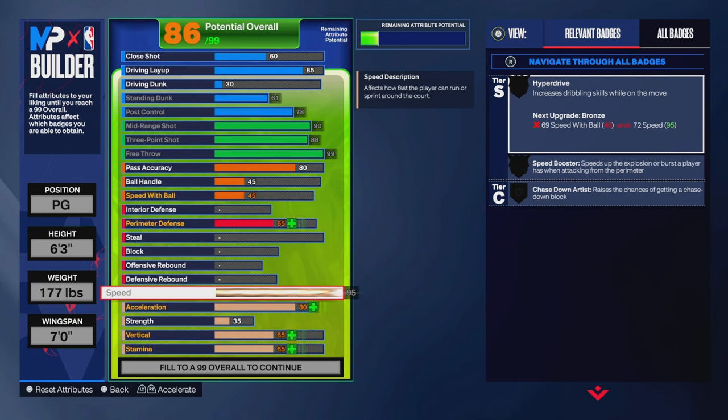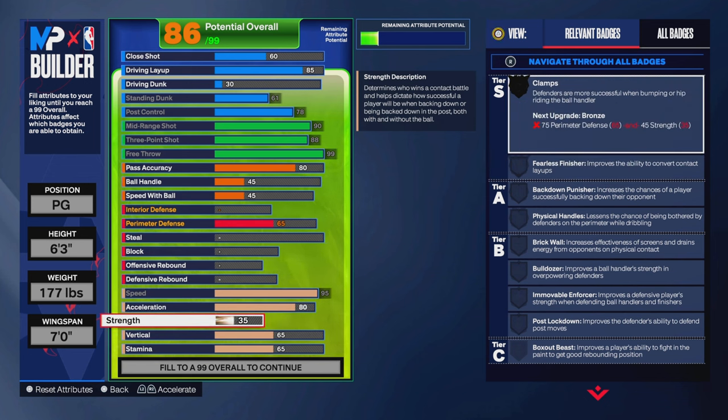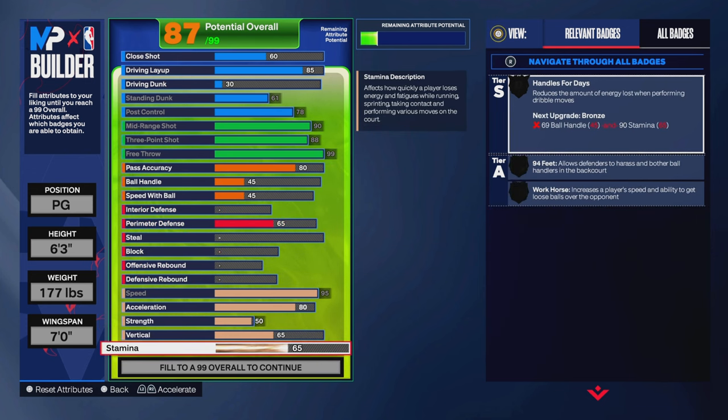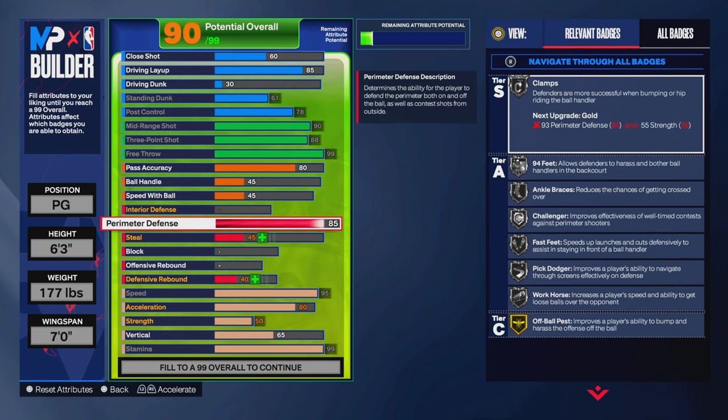Now on to the physicals and defense. Of course you want to go with the 95 speed — with the plus four from Gatorade you're gonna get 99, and if you got your Gym Rat badge you're gonna get 99 speed so you don't have to worry about that. On my version of this build I went with 99 stamina. Now let's go up to the defense.